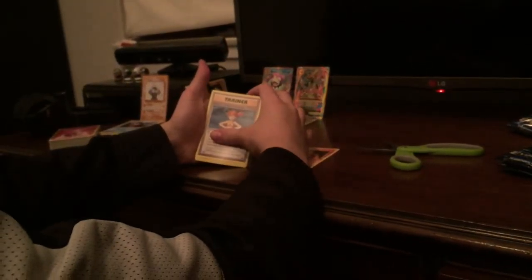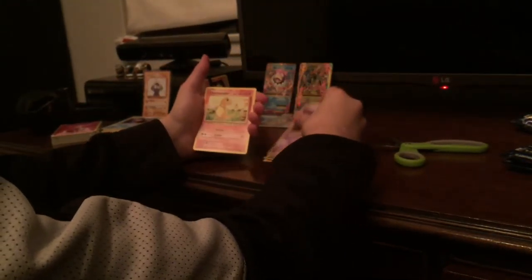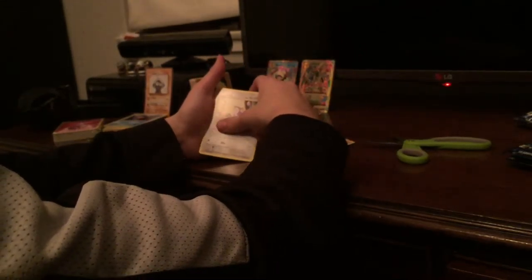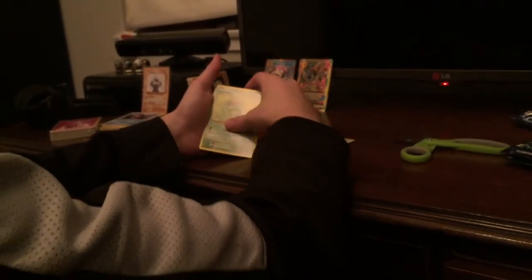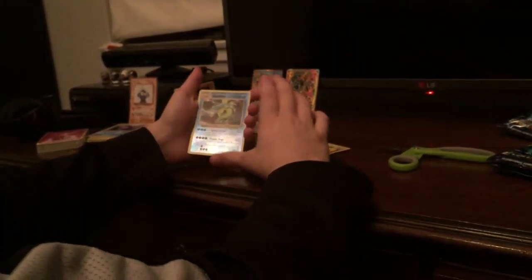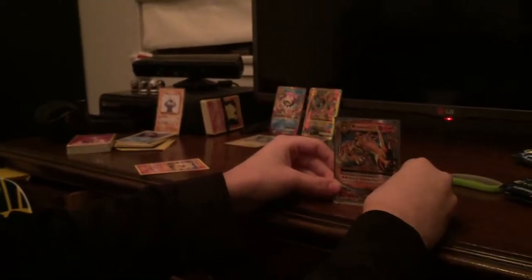Misty's Determination trainer, Gastly. If we get another good pull I'm gonna be crazy. Charmander, Night Attack, Caterpie, Magnemite, reverse rare Gyarados, and another Mega Charizard! Oh my god, oh my gosh, wow — these pulls today, holy cow!